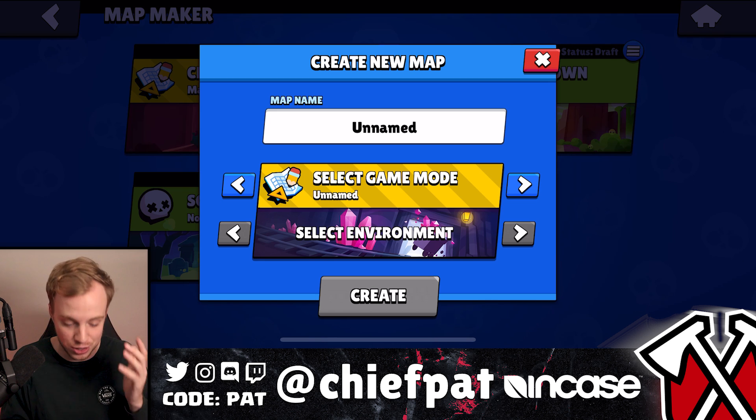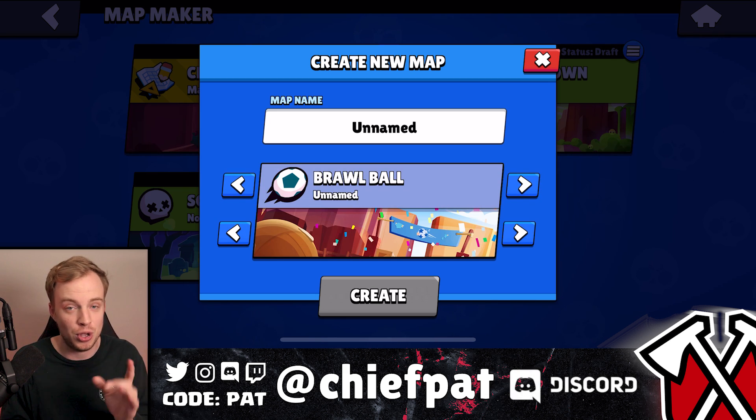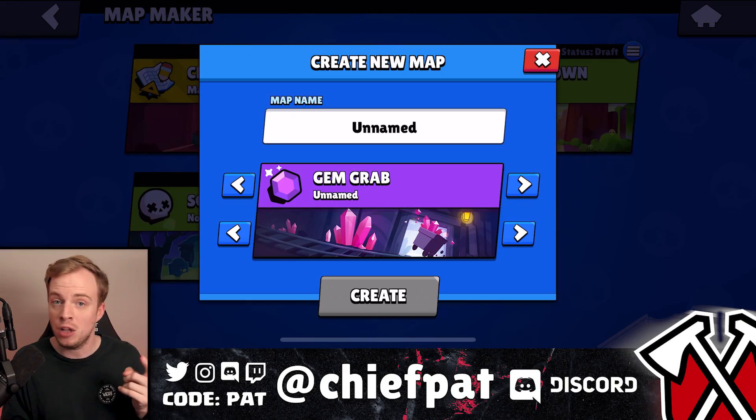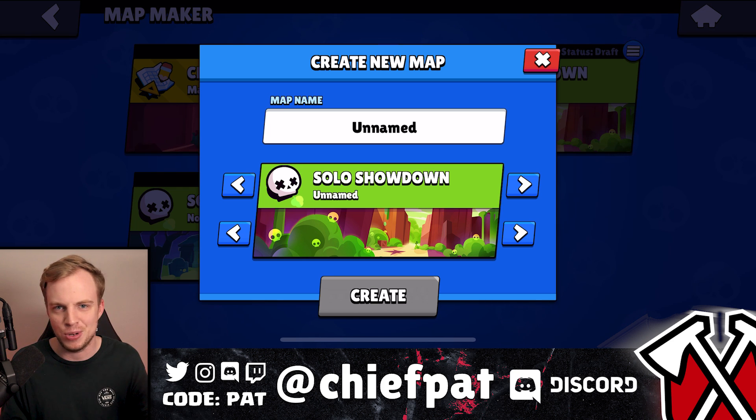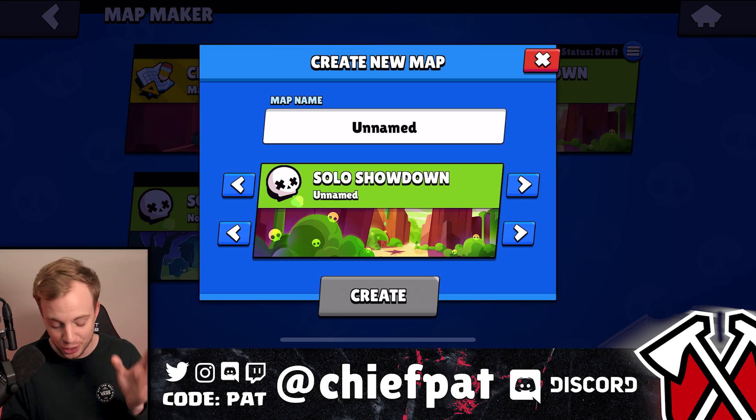This is going to be so much fun for tribe videos and for my videos. You're able to choose from three different modes when making a map: you can choose Brawl Ball, Gem Grab, and of course Solo Showdown. They didn't end up using the other ones for now — I'm sure they might add them sometime in the future, but they're a little bit more complicated. Let's go ahead and test making our own map and I'll show you guys how it goes down.